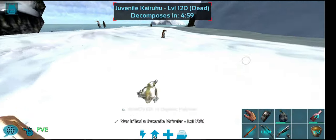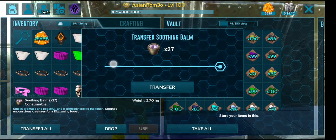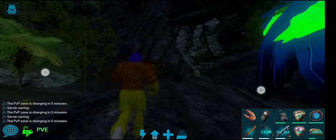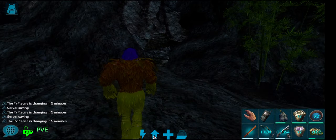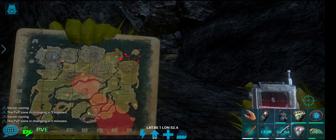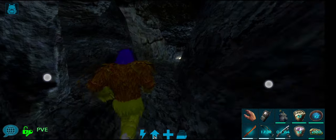After a few sessions of therapy, don't forget to grab some soothing balm, and hotbar all consumables you've crafted including spoiled meat to tame your spider. Put on your ghillie suit and head towards the Hunter Cave at latitude 80, longitude 52. Don't forget to bring in some weapons and ammo for protection.